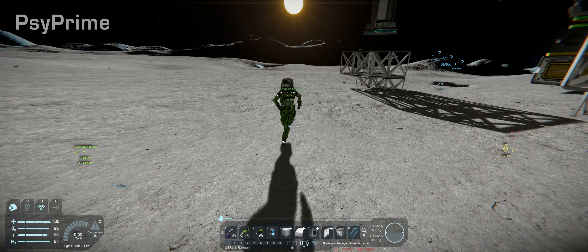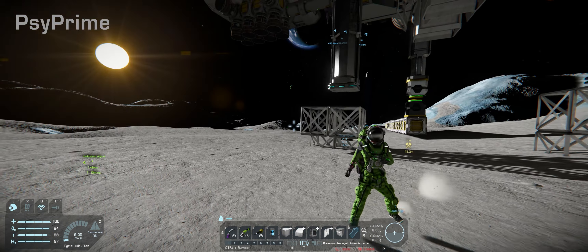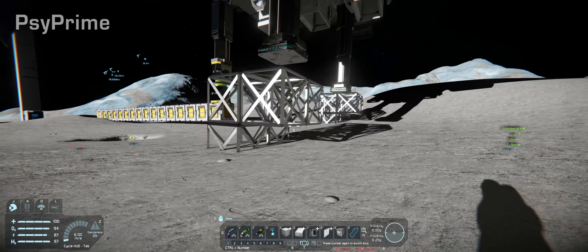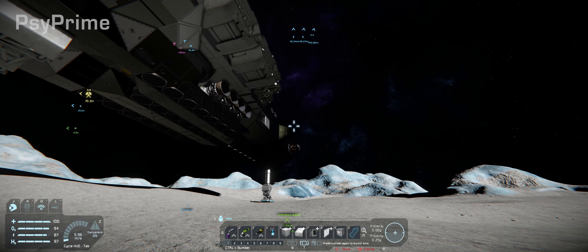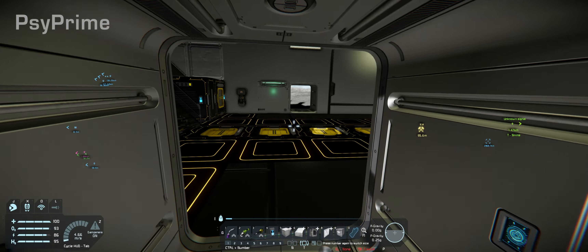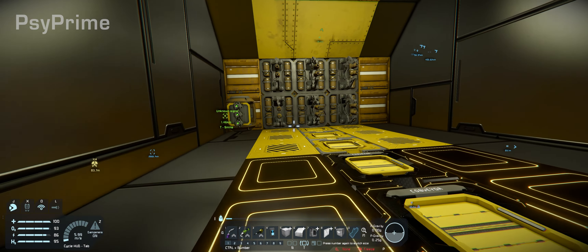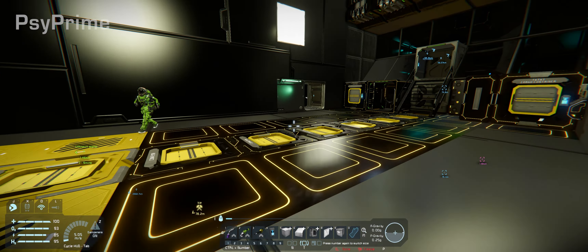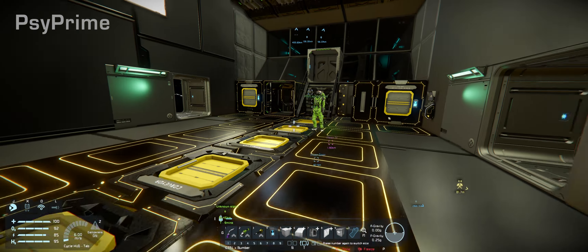First and foremost, we need a printer. We could just print the space miner — two of them, go ham. How big is the printer in the ship? It might not fit, but I do have some designs that will fit. I'll load it up and we can see from the production.